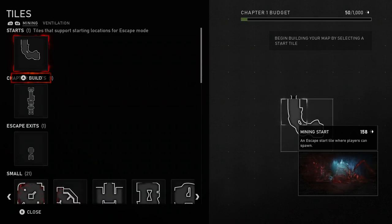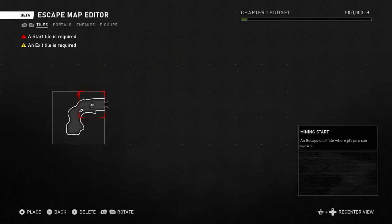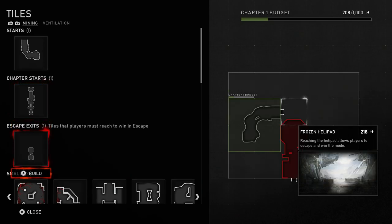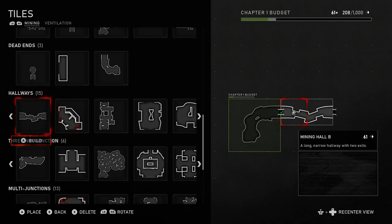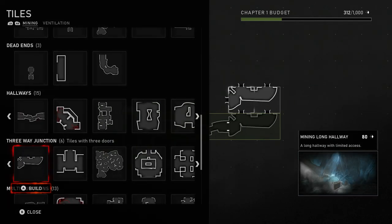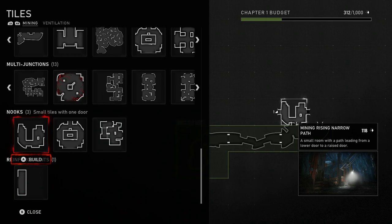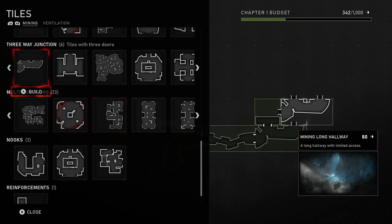You have two different starting rooms: the Mining Start and the Ventilation Start. I did the Ventilation Start last time so I'm going to start with the Mining one. Here are all your tiles - your chapter starts, your safe room which you want to put in every so often. In the top right corner it says Chapter One Budget. When your budget gets a bit too high that's when you want to go to the next chapter, because if your budget goes over the limit you can't make anything else and the game won't let you publish your map. We'll put some corridors there and probably a reinforcement tile.